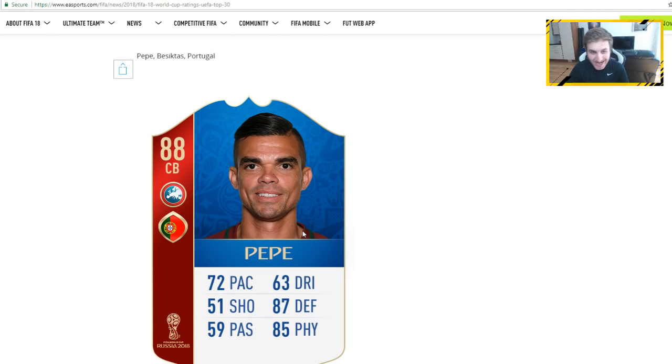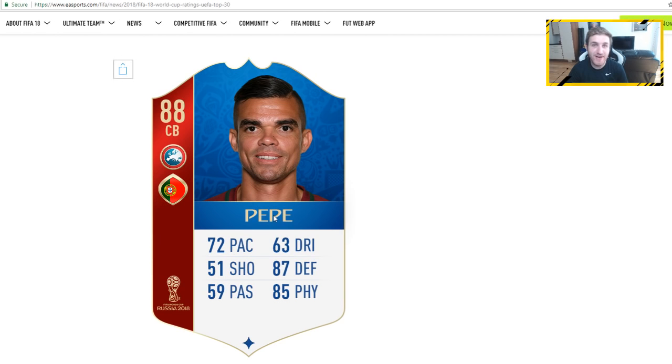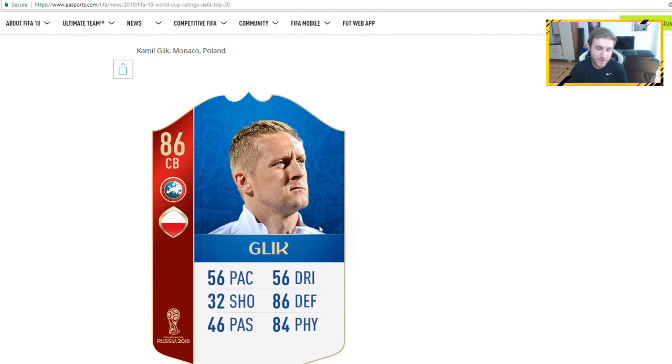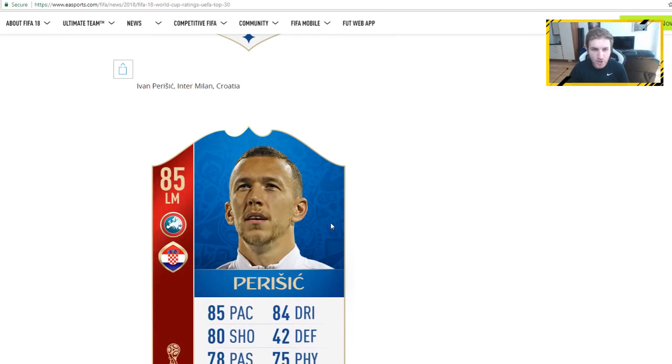Pepe with an 88-rated card — a great overall card for Pepe, guys: 87 defending, 85 physical. Rakitic with an 86 rating for the Barcelona midfielder. Glick from Poland with a nice defender card — 86 defending, 84 physical.